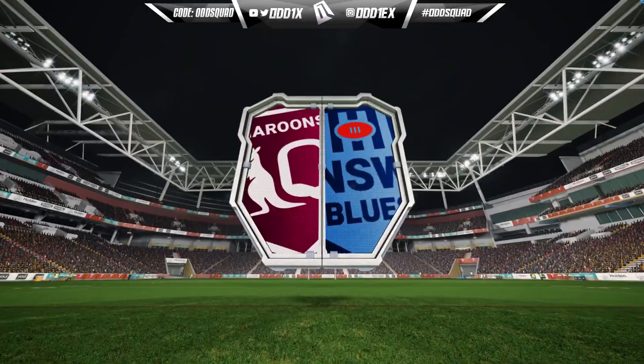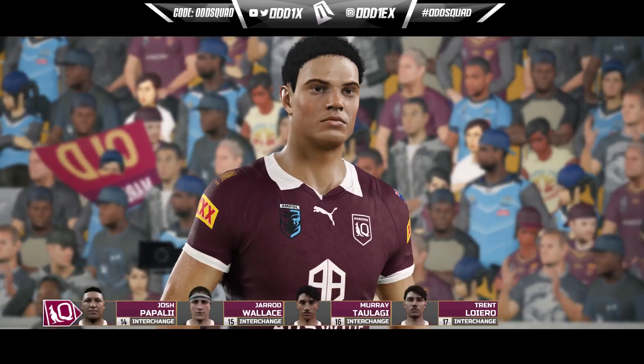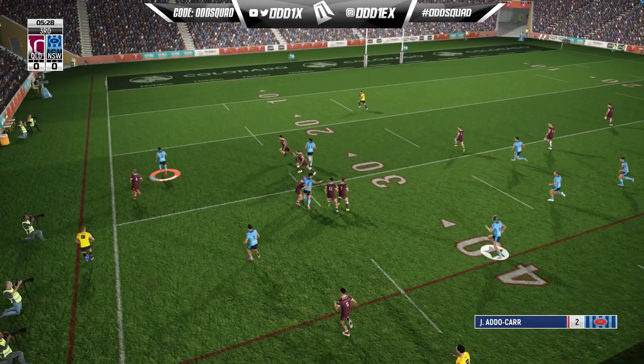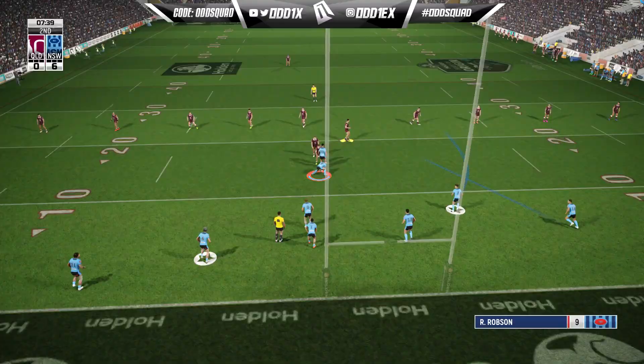State of Origin Game 2, Suncorp Stadium — still a fortress for the Queenslanders. We have a stacked team, pretty much the same from last year. We've got Rubbo, the rotation on the bench is Rubbo and Koroisau, also Otomika Manu making his debut. Left side strong side — that's the plan, that's the motto. Beautiful work — trial Mitchell to Josh Addo-Carr, gives a bit of celebration on the way to the try line.